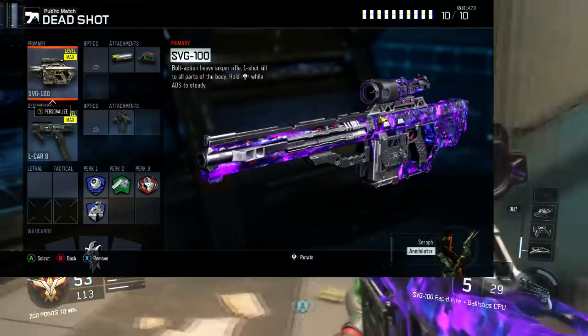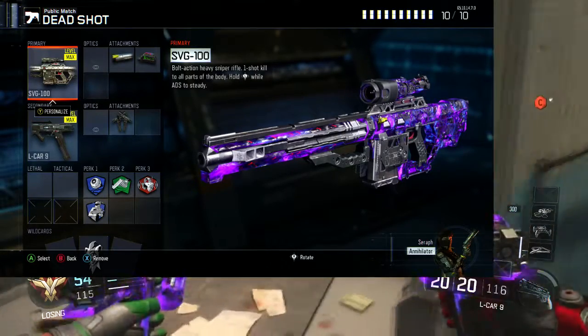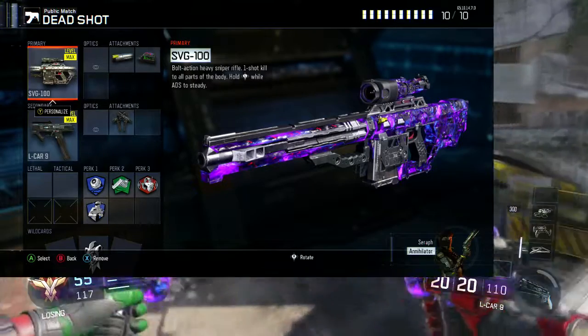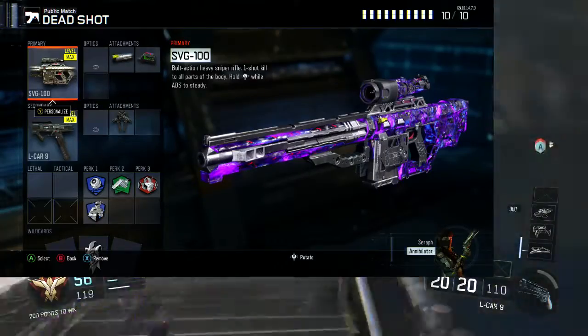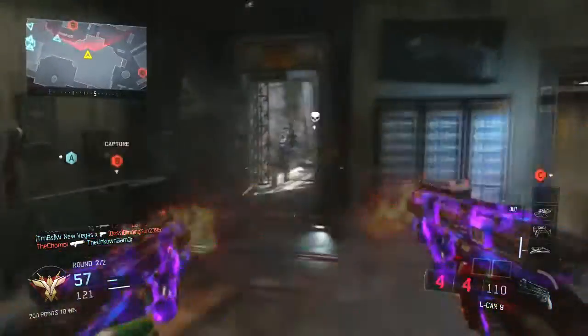First we're going to start off with the SVG 100 and we're going to slap Rapid Fire and Ballistic CPU on it so that we can shoot quicker and get on target so we don't miss as much — because that's how Deadshot is: quick shots, no missing, always on target.